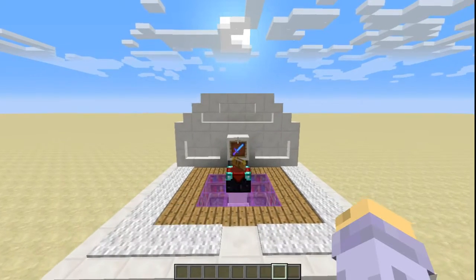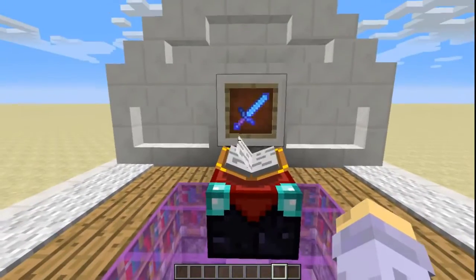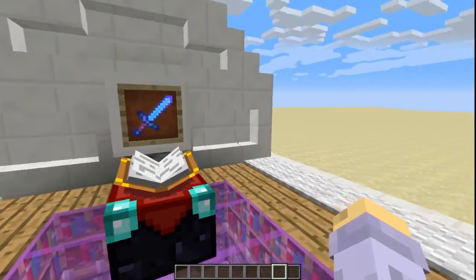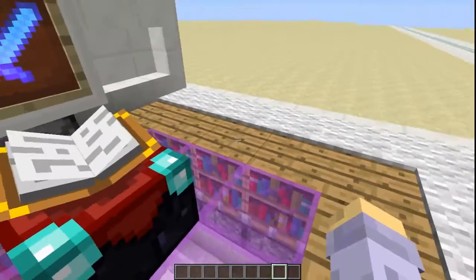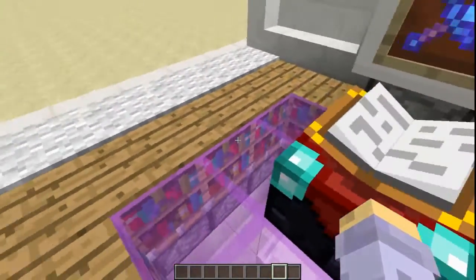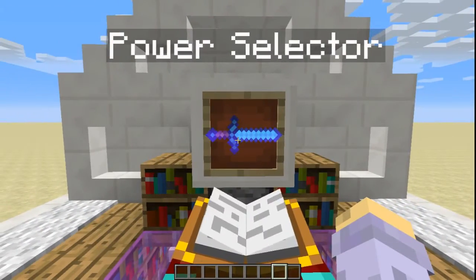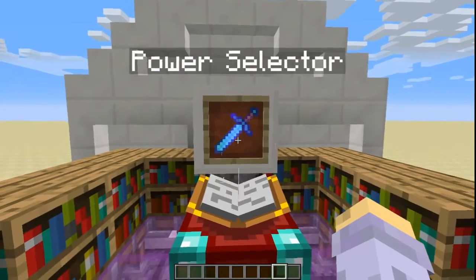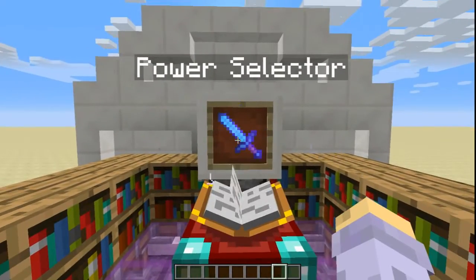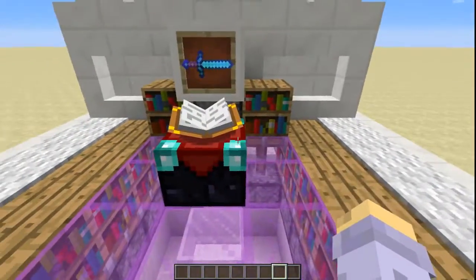Hey, SuperV here, coming at you with another video from Beyond the Void. Today, I got this awesome little adjustable enchantment station here. Right here it says Power Select, and the bookshelves are down there. Probably told what's going to happen, but I'll do it anyway. Every time this rotates, another two bookshelves come up, and you can even spam click it — it doesn't mess up the pistons or anything.